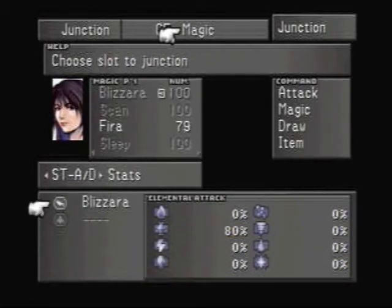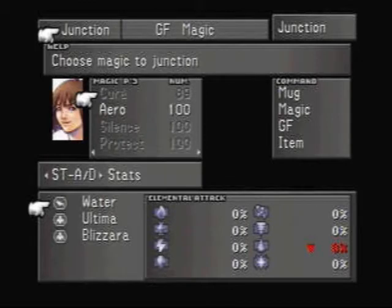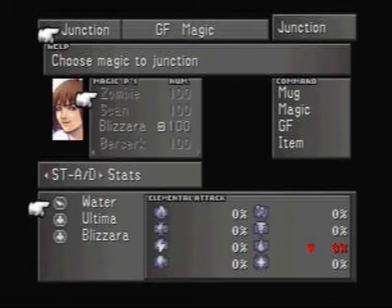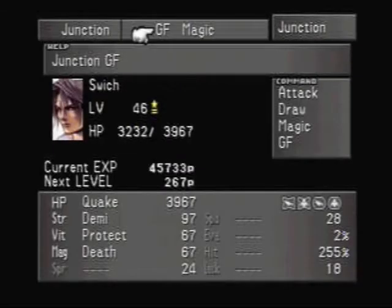The world completely changes in disc 4 — you lose access to all the towns. But there will be some grinding in disc 3 to get higher level spells like Ultima, Triple, Aura, and possibly Full Life. We'll see when we get there, and we will eventually get there.